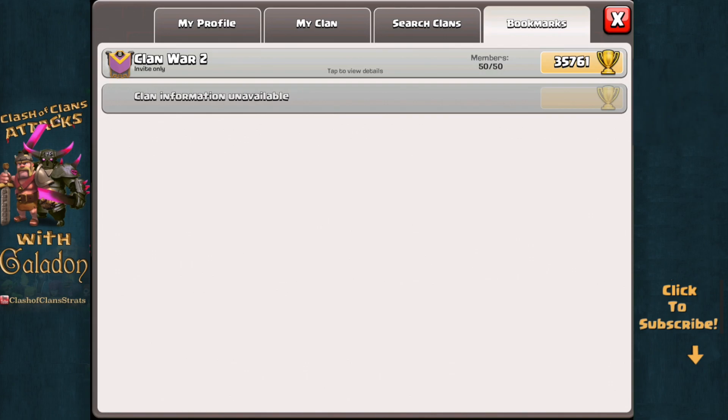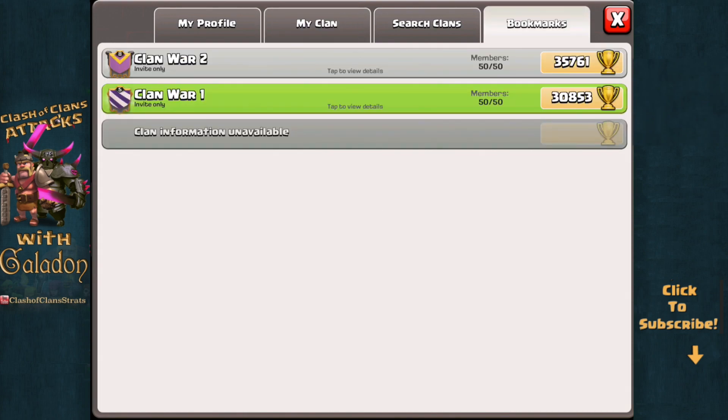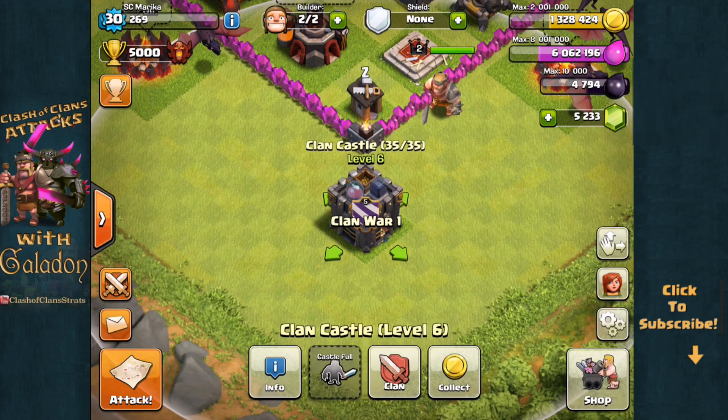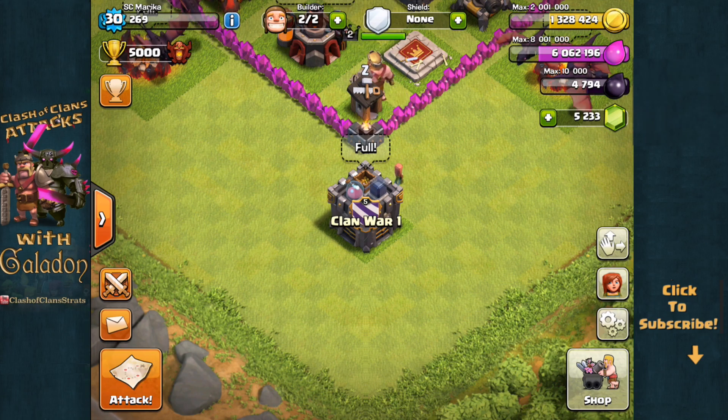So it works out if you've got feeder clans, if you have other clans in your clan family that you want to keep track of, competing clans, even clans that maybe you want to apply to that are difficult to get in because they're always full or they're not open. Maybe even your favorite YouTuber's clan — who knows, there are so many applications you can use this for. It is coming in the next update.